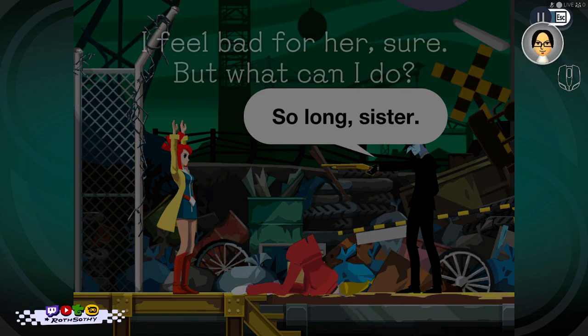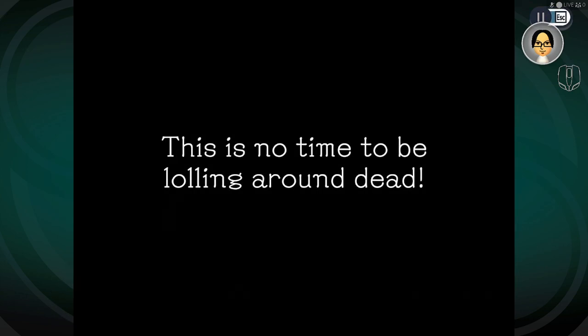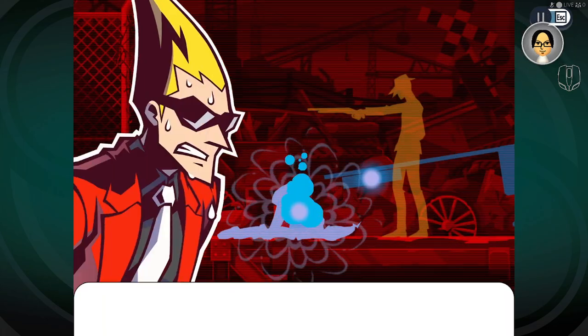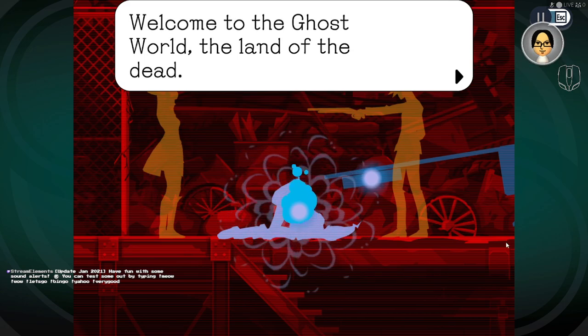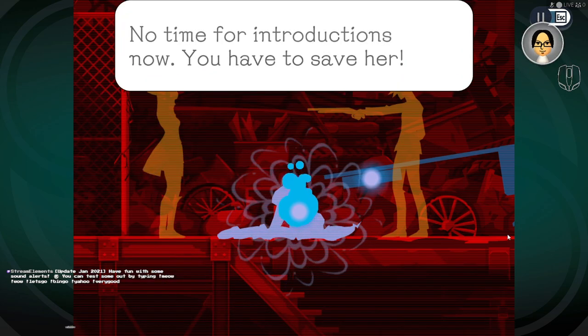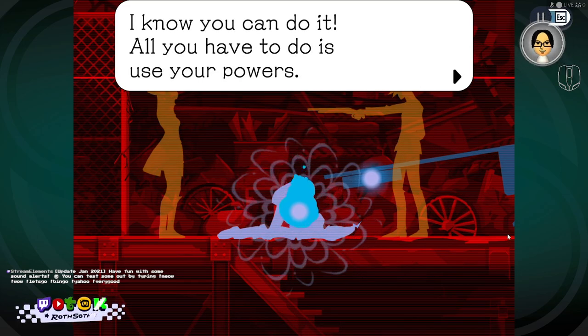I remember trying to figure out this puzzle. 'So long, sister. I feel bad for her, sure. But what can I do? I'm dead.' 'There's no time to be lolling around dead. You're the only one who can save her.' Welcome to the ghost world — the land of the dead. A voice in my head — who are you? 'No time for introductions. You got the power. Just use it.'